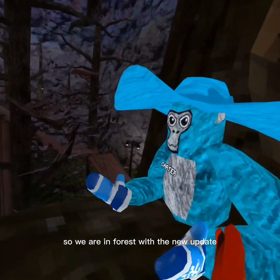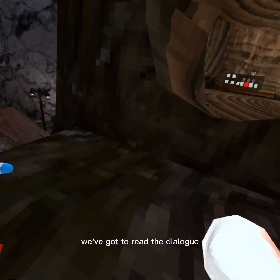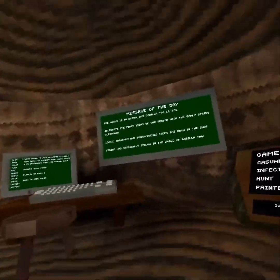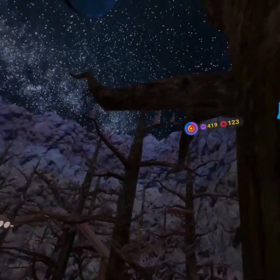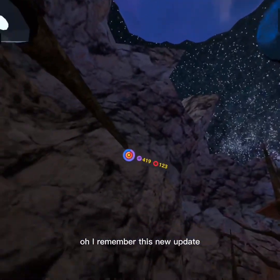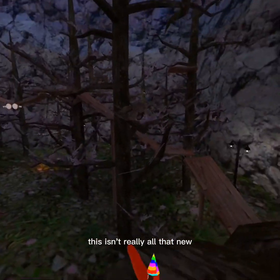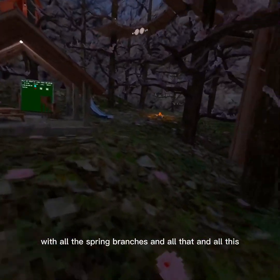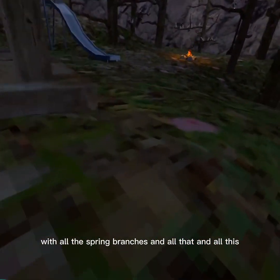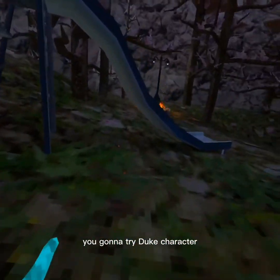So we're in Forest with the new update — wait, we've got to read the patch log. We're back out here and I remember this new update. This isn't really all that new though; I remember when it was originally released with all the spring branches, and all the leaves and everything are back. I'm gonna try the Duke character.